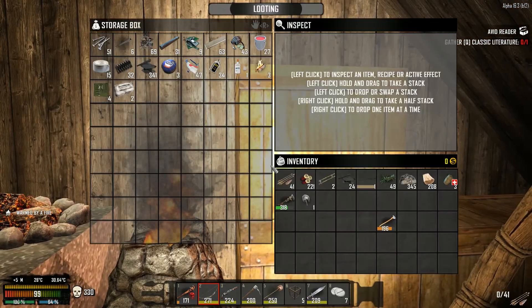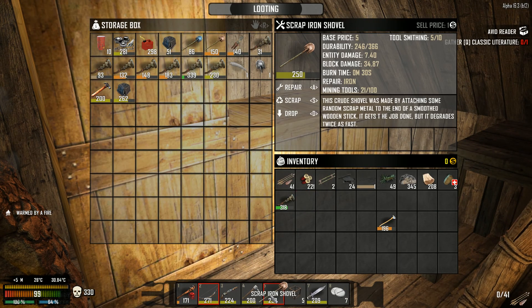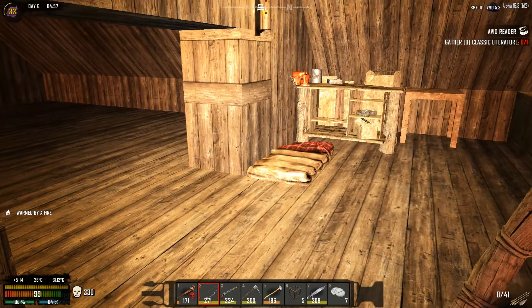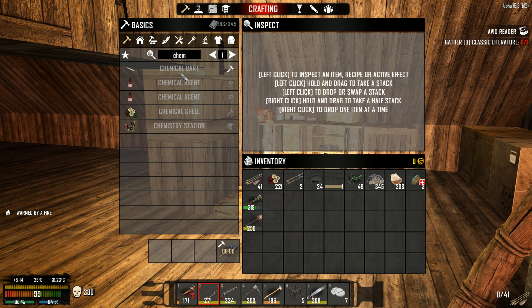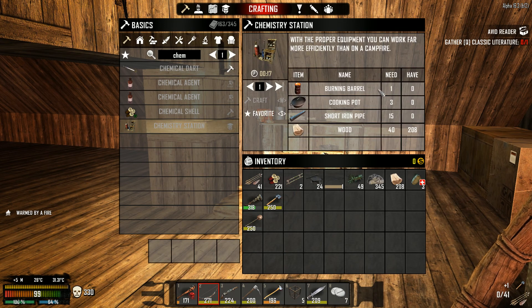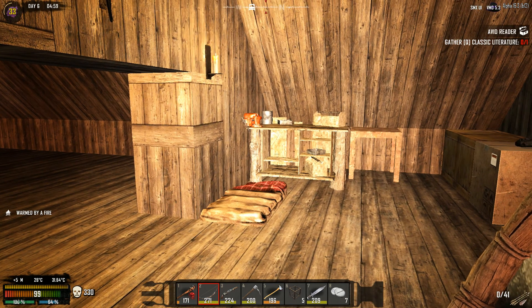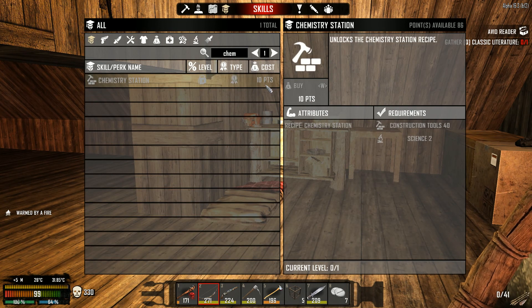That kind of sucks because I can't compare the iron shovel versus iron scrap iron, but we'll work around it. In today's episode what I'd like to focus on is making the chemistry station, because in Valmore it's relatively easy - all we need is a burning barrel, three cooking pots, 15 short iron pipes, and some wood, but we need to unlock it with a perk.